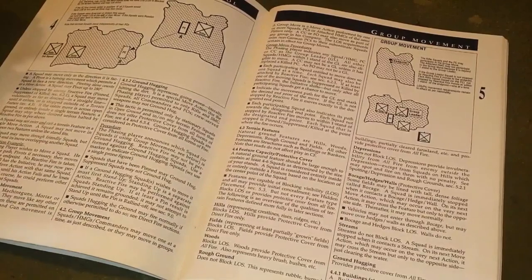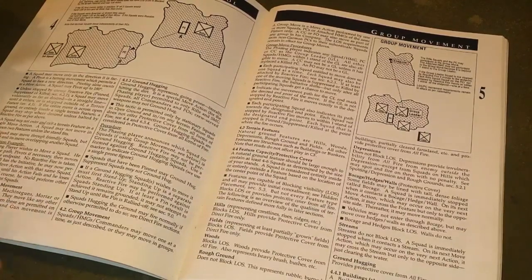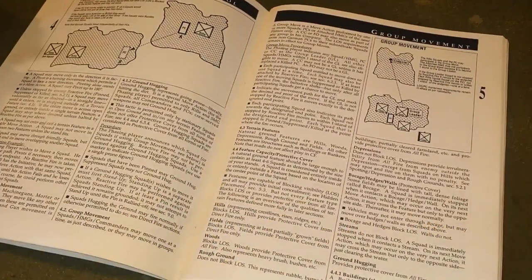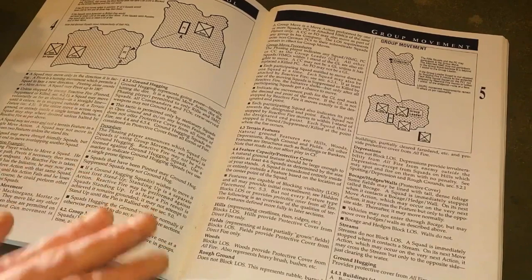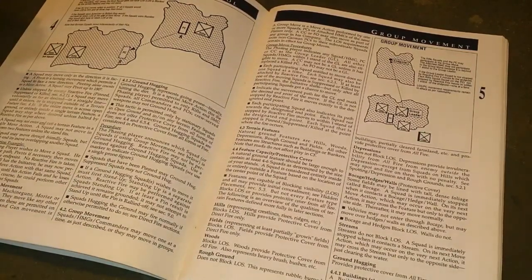Once one side is hit after moving, the turn shifts to the opposing side. You can also shoot instead of moving, and as long as you don't fail by hitting something and causing a suppression or kill, you retain the initiative — keeping the turn on your side until you get a failure. Again, no rulers means no measuring ranges or movement distances — it's point-to-point. At this small scale, individual squads and single vehicles move around, and weapons basically fire anywhere on the tabletop within line of sight.